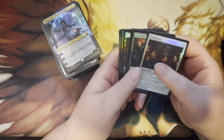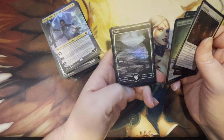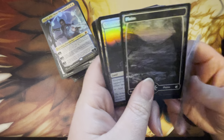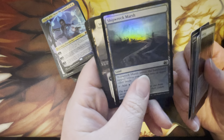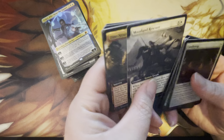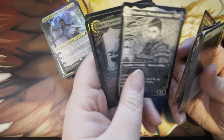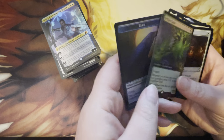All right, last Collector's Pack of this set that I will be opening in the foreseeable future, if not ever. Planes, Shipwreck Marsh in the regular border — feels like a first for me — Moorland Rescuer from Commander, Dire Strand Rampage, common uncommon rare with Denic Pious Apprentice, foil common Shady Traveler, and a Willow Geist in the fancy schmancy slot.